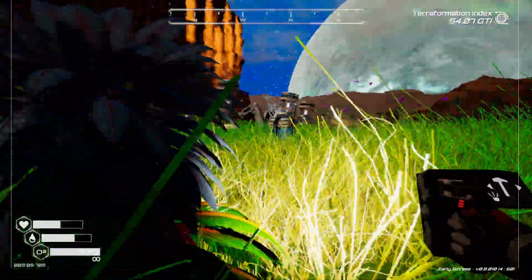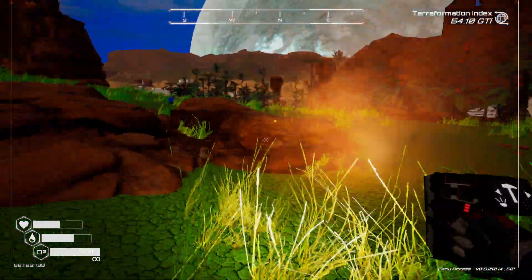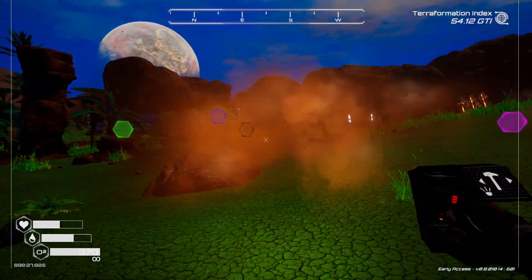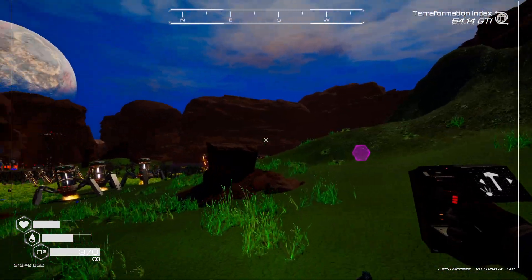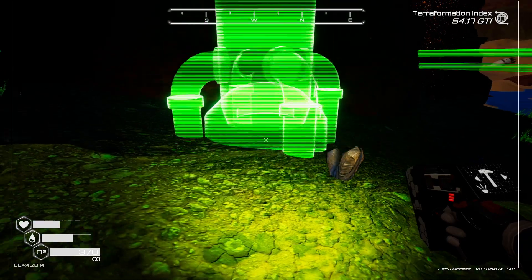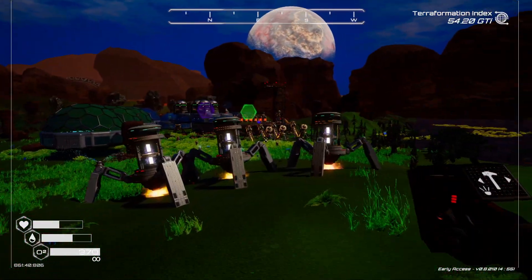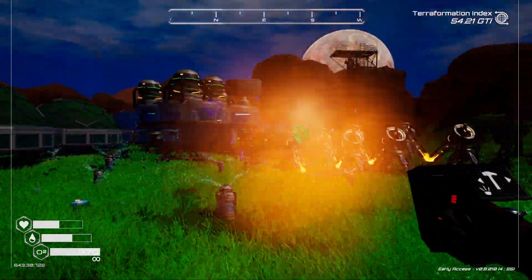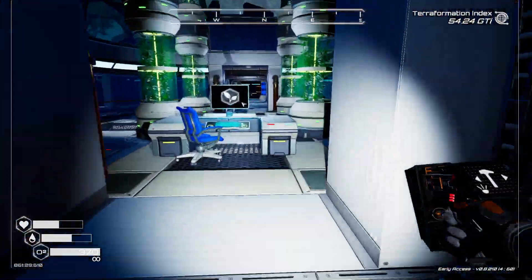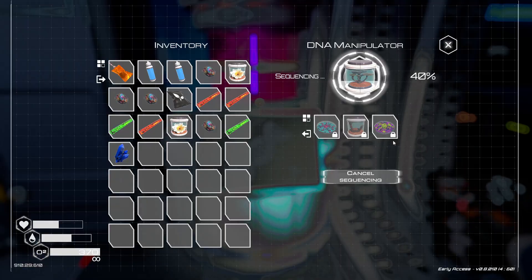We're going to put down this bad boy — watch this. Look at all the trees over there! The problem is look how far the trees spread from that tree spreader. I'm going to put it all the way up against the wall over here. Let's go see if it's ready — see if these trees are all cool and alien. I hope they're cool alien trees.